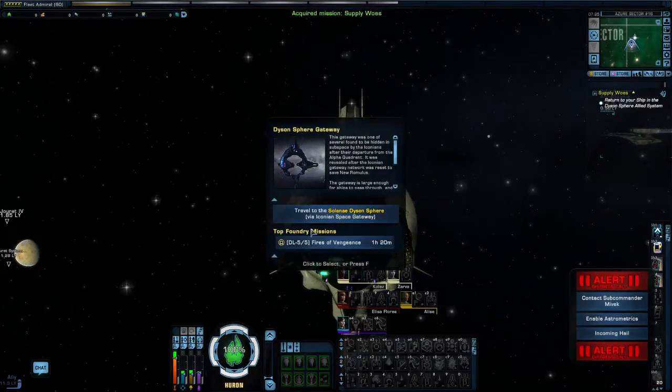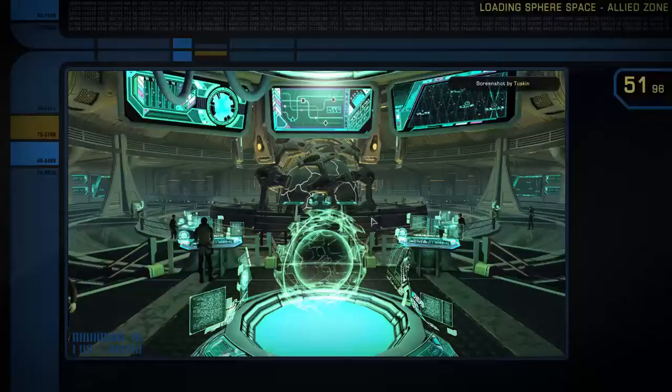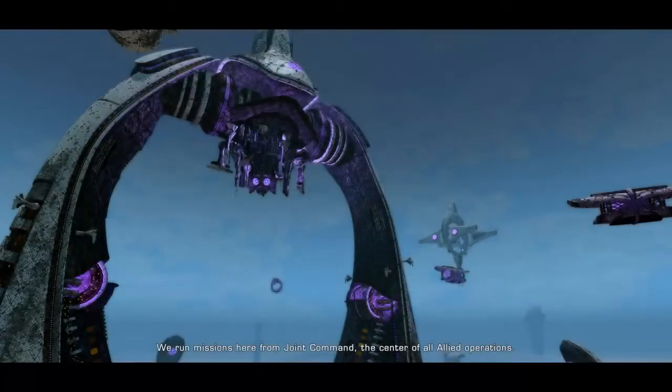I've already set course — you can see we're here — to travel to the Solonade Dyson Sphere via the Iconian Space Gateway. So that's what we're going to do. We run missions here from Joint Command, the center of all allied operations.